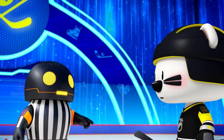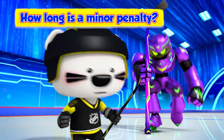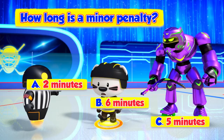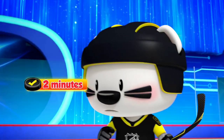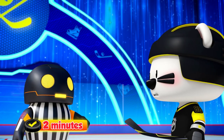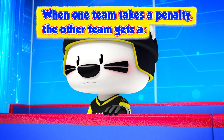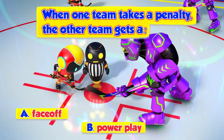Boomy has a run in with an opponent and receives a minor penalty for hooking. How long is a minor penalty? 2 minutes? 6 minutes? Or 5 minutes? Correct! 2 minutes for hooking. When a skater takes a penalty, the opposing team has an advantage. What do we call this situation? A face off? A power play? Or a time out?